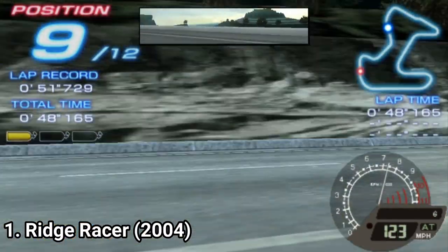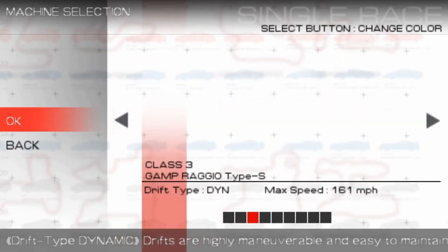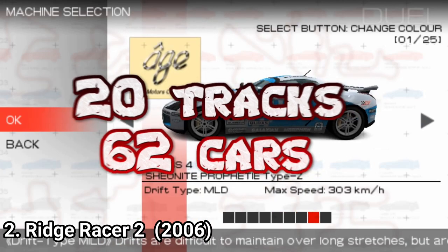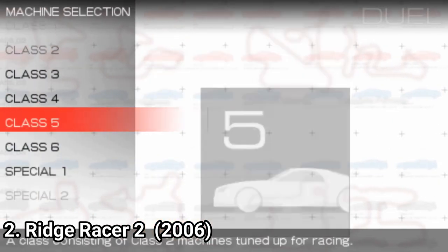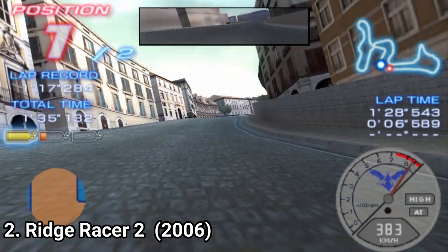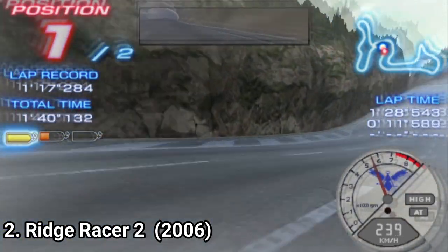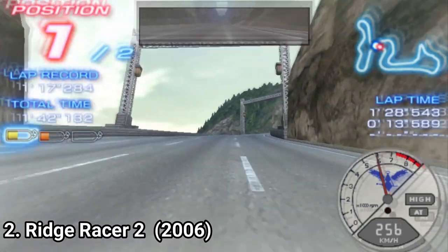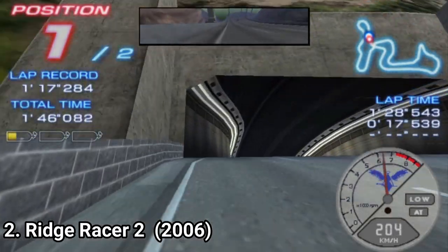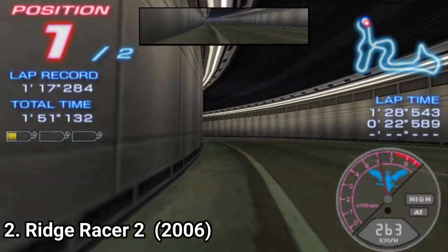The games are full of content. The first one has 24 tracks and 58 cars, and the second game has 20 tracks and 62 cars. Mostly the two games have the same tracks and the same cars, so it's a bummer. If you want more tracks you get Ridge Racer 1, but if you want more cars you get Ridge Racer 2. There is no story — you just compete. Since the tracks and cars are very similar, it's a tough choice which Ridge Racer to choose.